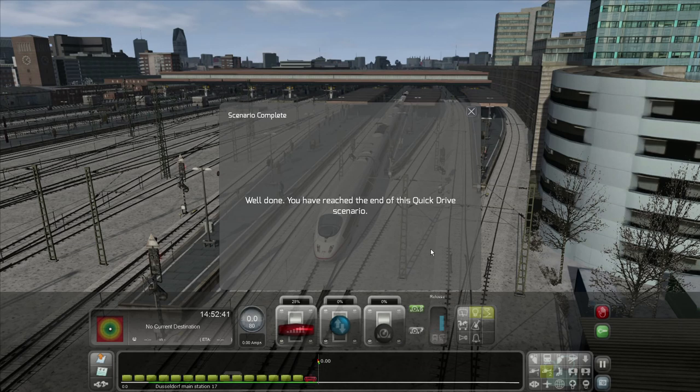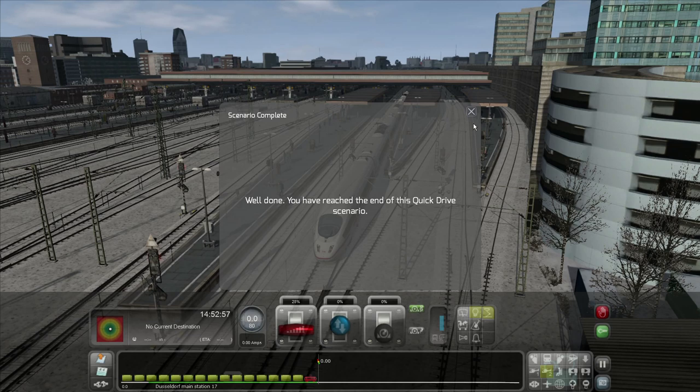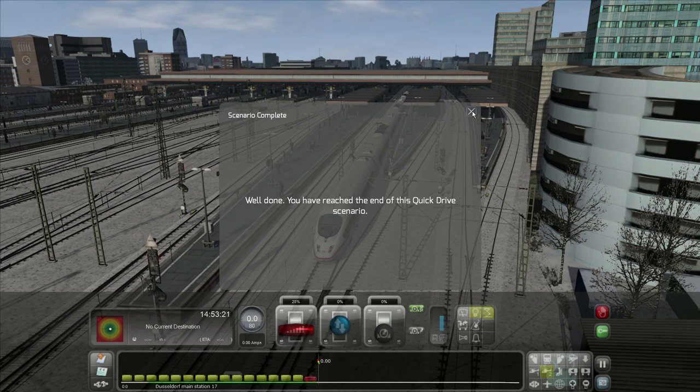It tells me I've reached the end of the Quick Drive scenario but the back of the train didn't make it into the station — that's another example of how unpolished this whole thing is. It's good fun though. I'd recommend it if you're interested in trains. If you had a train set as a child, definitely get it. The route builder is the subject of lots of YouTube videos but don't expect to build much beyond a simple loop, a couple of points, and a station. Anyway, you get quite a lot of content with the base simulator and can pay more for extras.